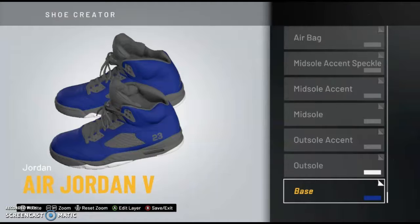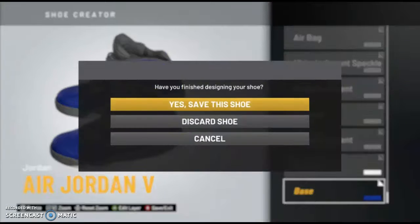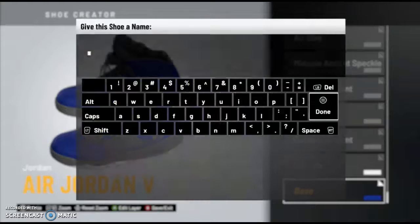Okay, so we are done with the shoe. What we are going to do is save this shoe — and this is one of the main steps. Do not name it with any letters. Name it with numbers only, for example 1, 2, 3 or 4, 5, 6.